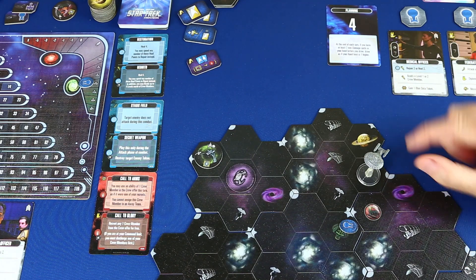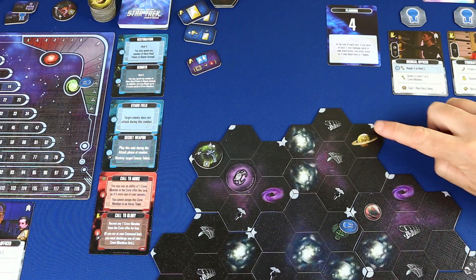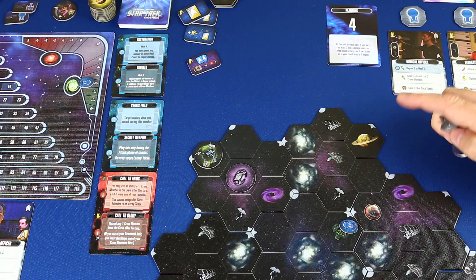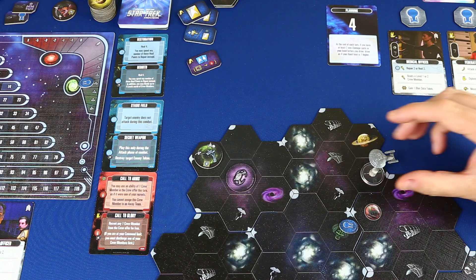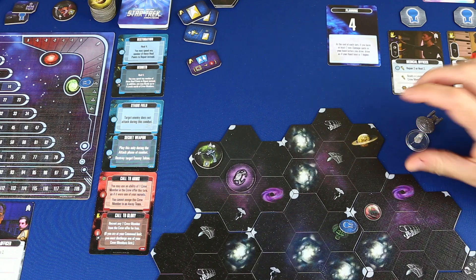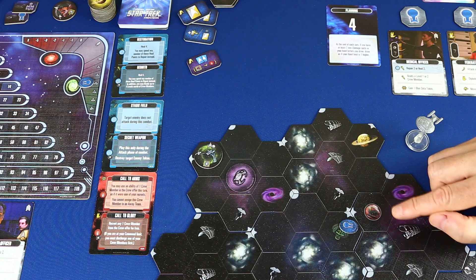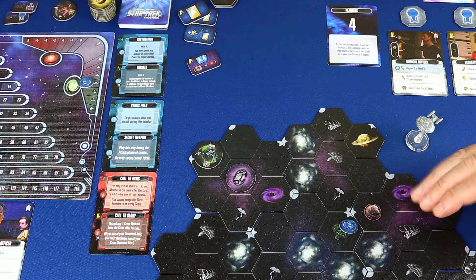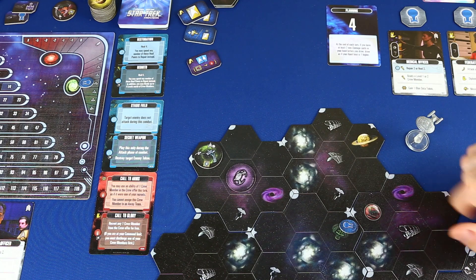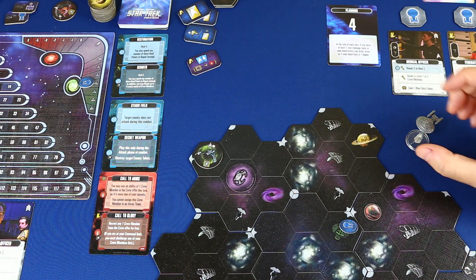Estábamos aquí, al lado de dos planetas: un planeta de clase H, que es este con anillo, y un planeta de clase L. Podríamos hacer incursiones en cualquiera de ellos. Voy a hacer una en el planeta de clase L porque el planeta de clase H es un poco más especial y menos frecuente. Haremos una away mission al planeta para ver cómo funciona la mecánica. Si me da tiempo, también resolveremos el planeta de clase H, que es un poco distinto.